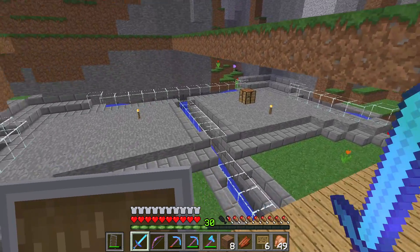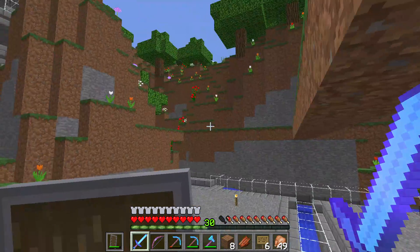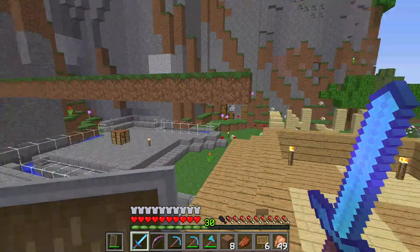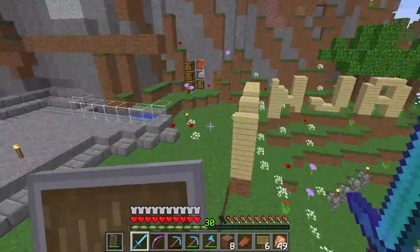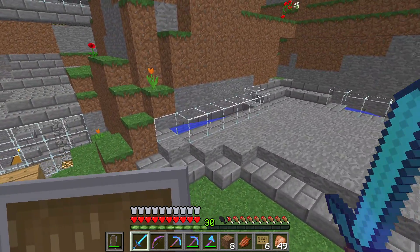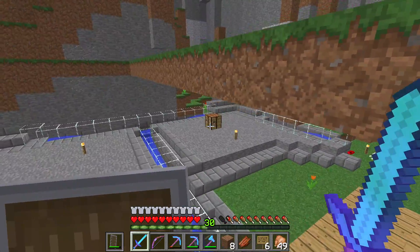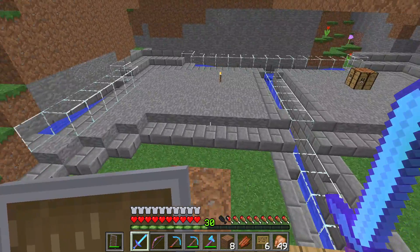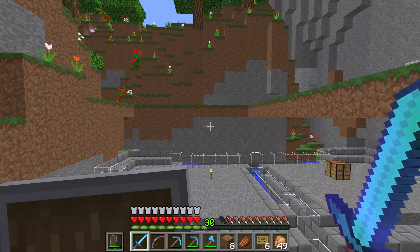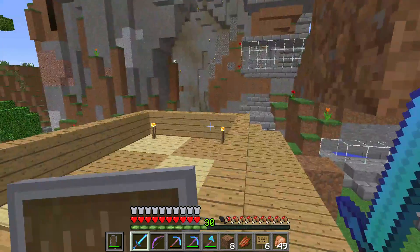This is what it's going to end up looking like right here — please excuse the dirt blocks, they're just keeping my ice from melting because I haven't found an ice spike biome and can't get packed ice. I absolutely love this design. This is obviously going to be a sugarcane farm, then a sugarcane farm over there, then melon, then pumpkin, just like that. And that should be everything.